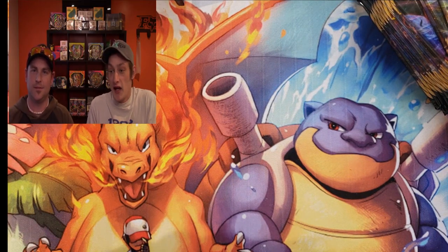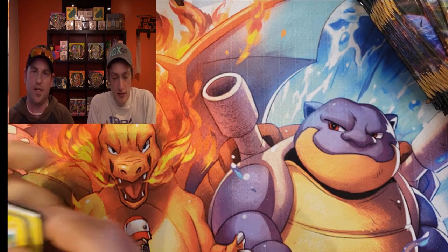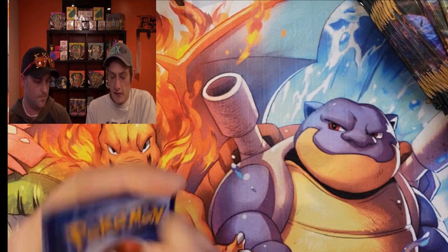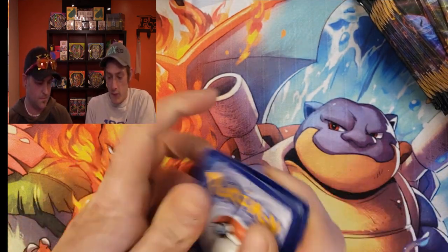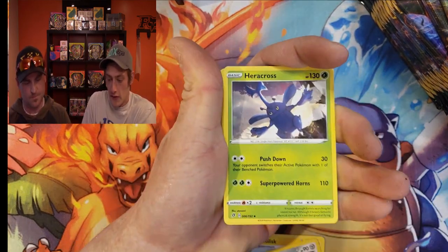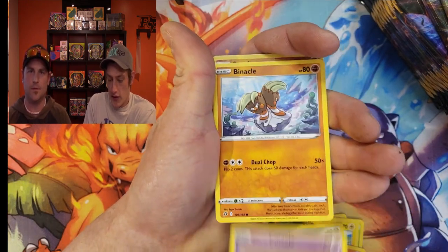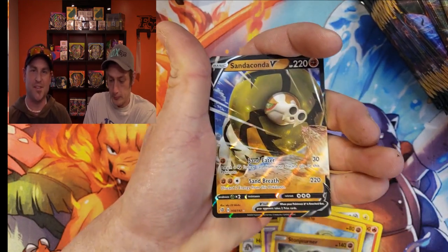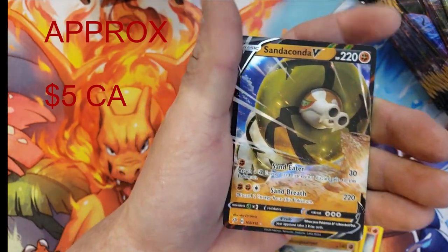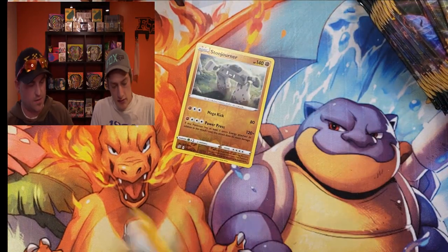Let's get right into it and see what we can get. First pack magic. Let's go, Giovanni. Got a code card. Energy. Remember to hit the like and subscribe button guys. There's the first good pull — Sanaconda V. So I'm going to throw that in there, and we got Stone Journey.